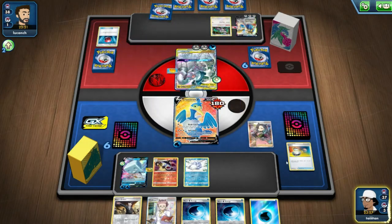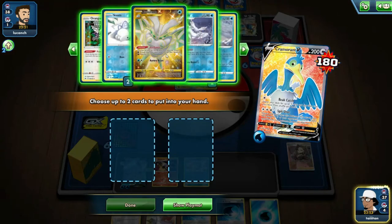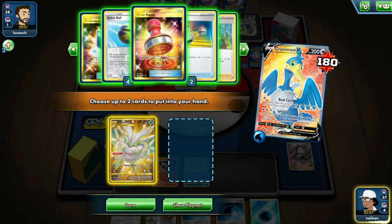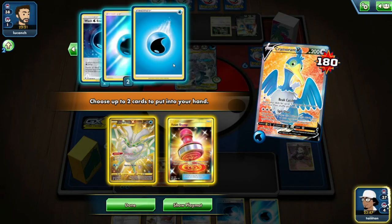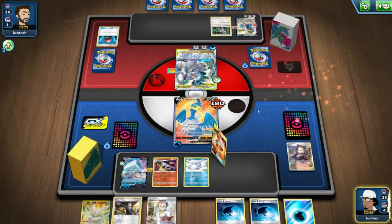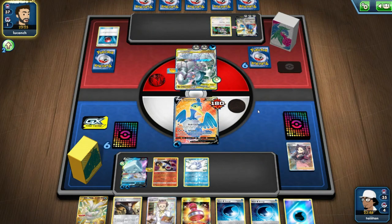Professor's Research. Let's just do Beat Catch. At least Cramorant gives us our last hurrah. Frostmoth and Reset Stamp to kind of dead him out a bit? And then we can do Professor's Research afterwards. Hopefully he gets no switches or anything like that.